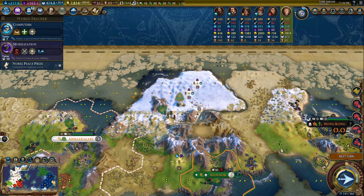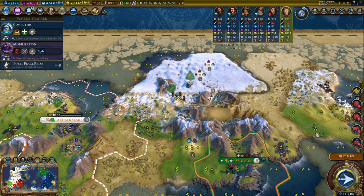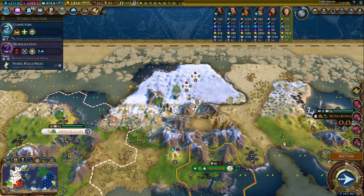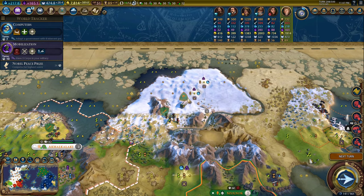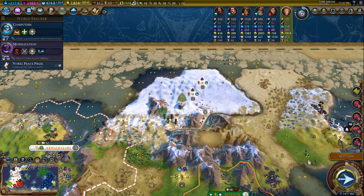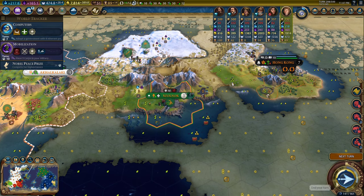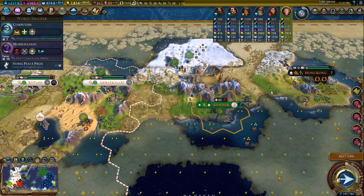Oh whoa — what the heck? She also stole the dyes. That's no good. This city is literally nothing to me — it's just some population that lives in the north, and maybe it's the Amundsen-Scott station, with a theater square and a campus there. I was hoping to get those dyes, but I guess she got them.